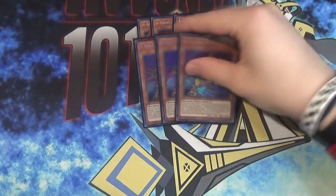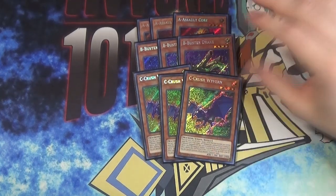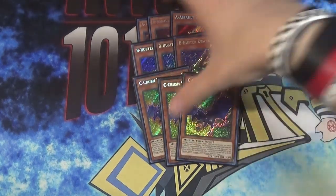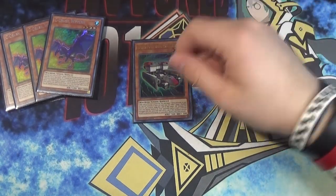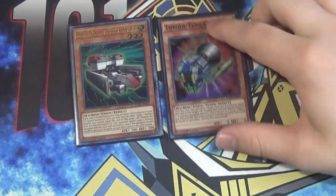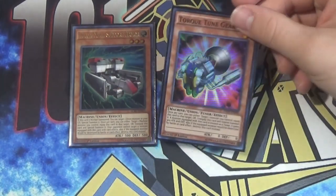3A, 3B, and 3C — I've gone over these guys enough. If you want a more in-depth look at what these guys do, the previous profile is still pretty up to date. Recover is one from Grave, Search is one from Deck, Special is one from Hand — and when sent from Field to Grave on all three. For the Extra Unions, one of this guy who Special Summons one from Grave on Normal Summon. And then we also have one Torque Tune Gear — this turns anything into a tuner and gives things 500 attack. It also gives you access to Needle Fiber if you have one.